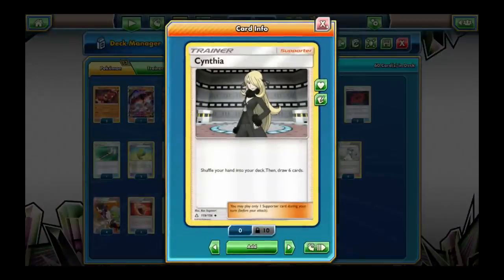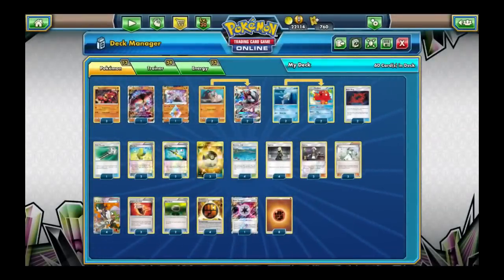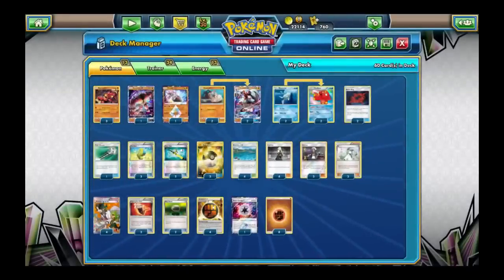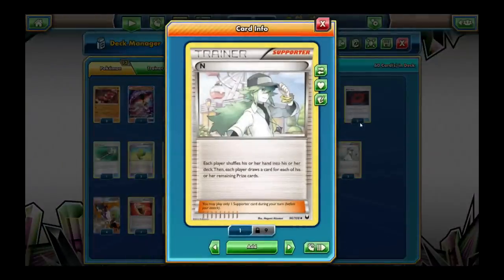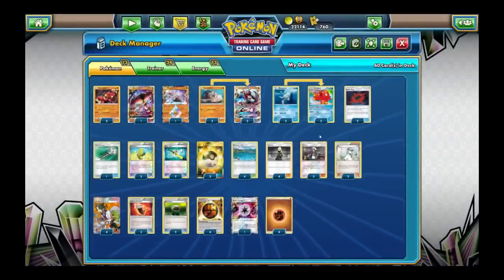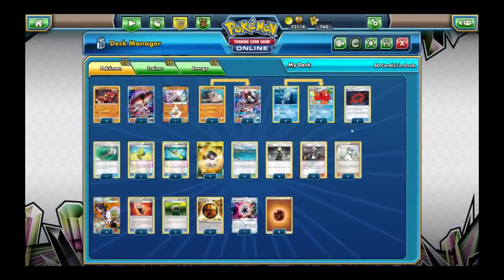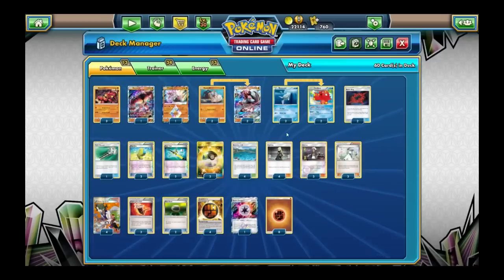Cynthia lets you shuffle your hand in and draw six new cards — kind of a less aggressive version of Professor Sycamore, which has you discard your hand and draw seven new cards. Pokemon is very draw-power heavy; it's really ridiculous how fast you can go through your deck, especially with Octillery and these supporters. You can only play one supporter per turn, of course. N is the disruptive card — both players shuffle their hands into their decks and draw as many cards as they have prize cards remaining. So if you're winning with few prizes left, you might draw only one or two cards, which is why Octillery is so important. And you have Guzma, which lets you drag up bench Pokemon and target them down.